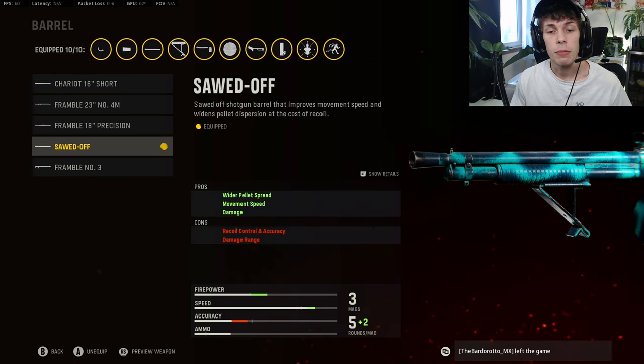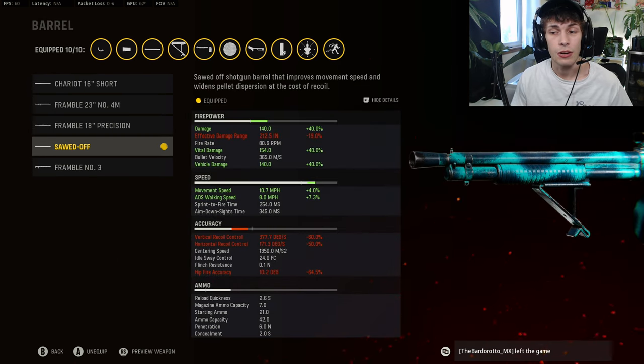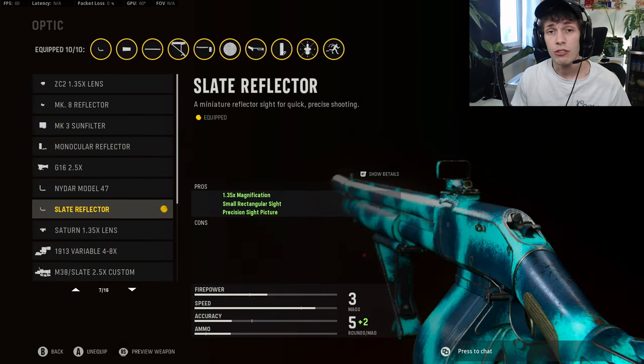For the barrel, you want to do the Sawed Off — this is just going to increase that damage, leading to more one-shot kills. We are losing 19 to our damage range, but I didn't really find that as an issue too much. For the optic, I would use whatever you guys like.